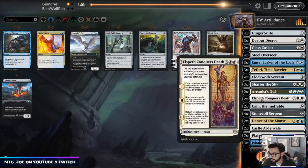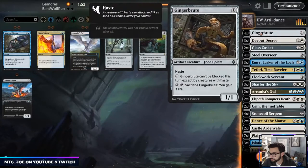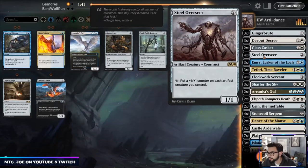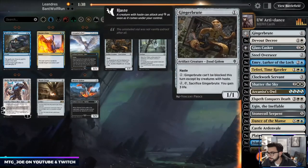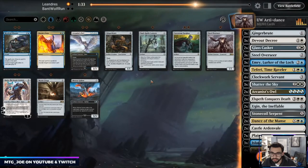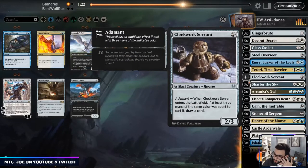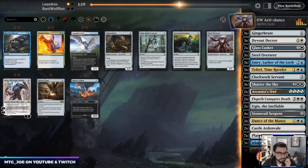Trim down a couple Owls, get rid of those. They might think we're control so they'll bring in — the Brutes are actually not that good — cut those down. What do I have, 60? Did they cut Steel Overseer? We can keep the Overseer. Cut down a Clockwork Servant, but Clockwork's a little bit bigger and could potentially draw us cards. Conqueror's Death exiles — let's run with this and see how it goes.